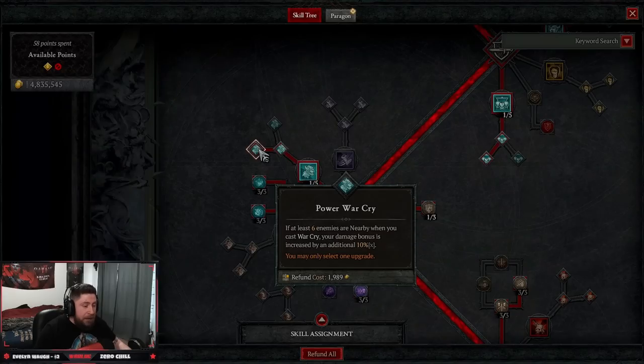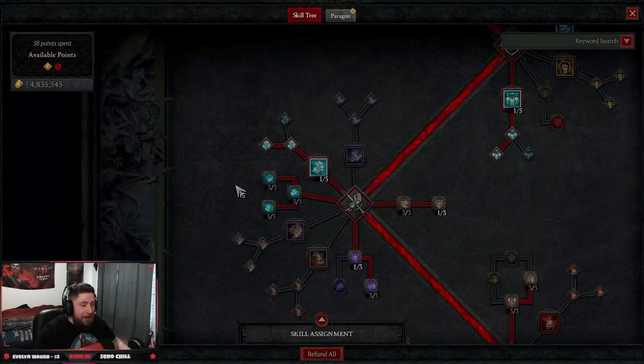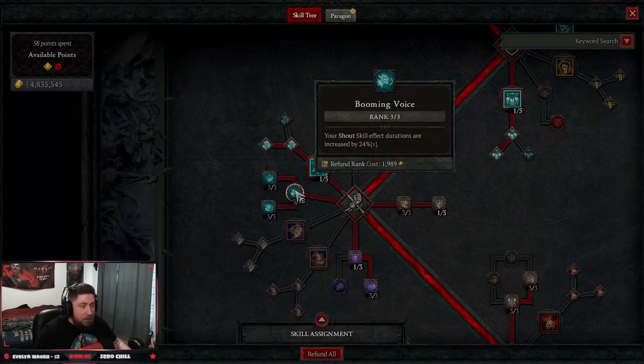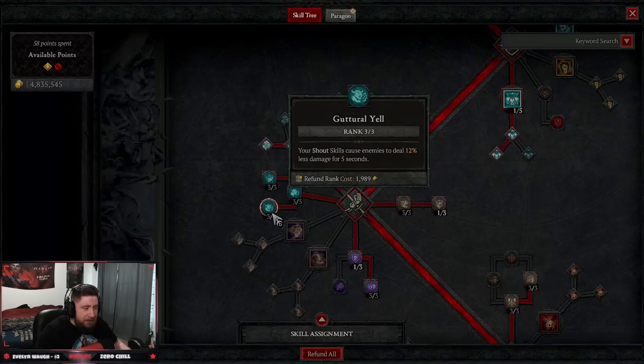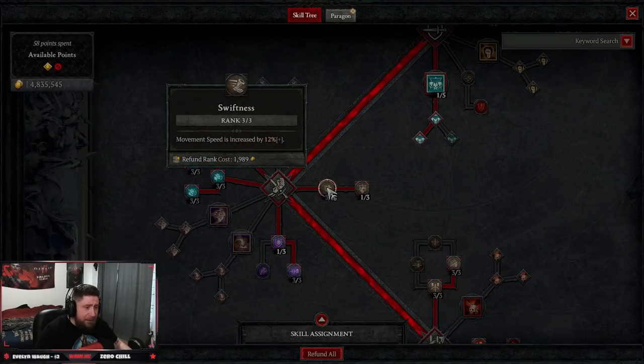If six enemies are around we get 10 percent increased additional damage. For our passives we're taking everything to buff our shouts, since shouts are the most important part of this build. We're doing Booming Voice so shout durations last 24 percent longer, Raid Leader so your shouts heal you and allies three percent of maximum life per second, and Guttural Yell so your shouts cause enemies to deal less damage — very very important.